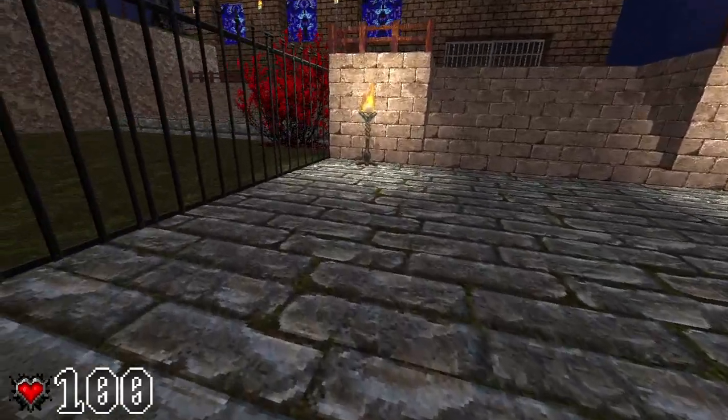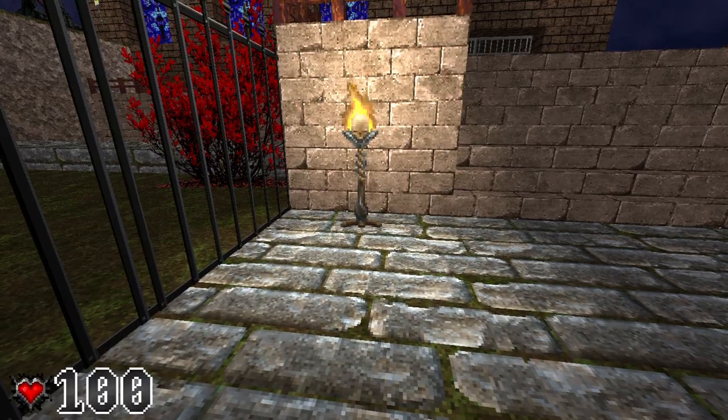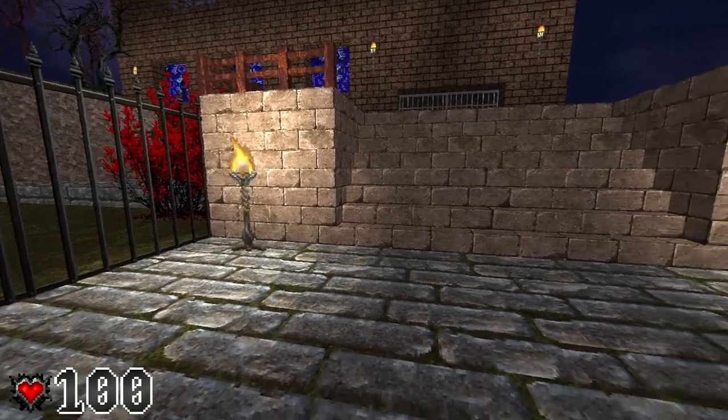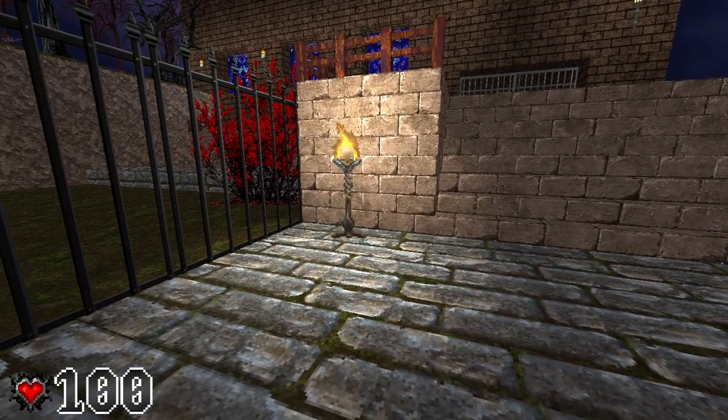Last night I placed these torches — animated decorations placed with build mode. I added a light source on the block as well so it looks like it's giving off light. I added these lights not on the default grid but with scripting, which I'll show you just now.